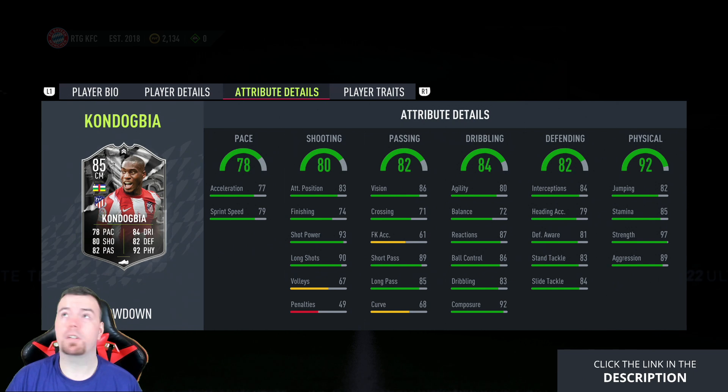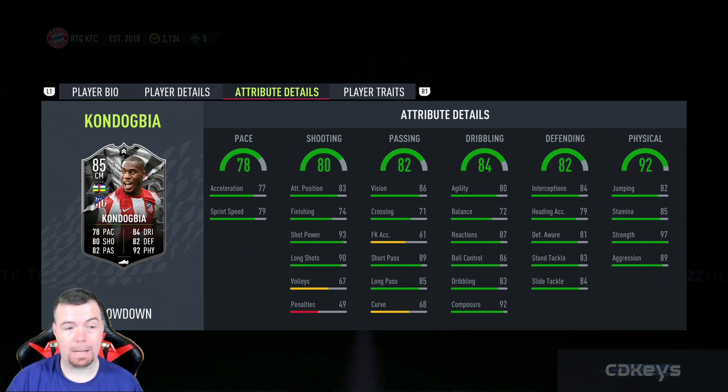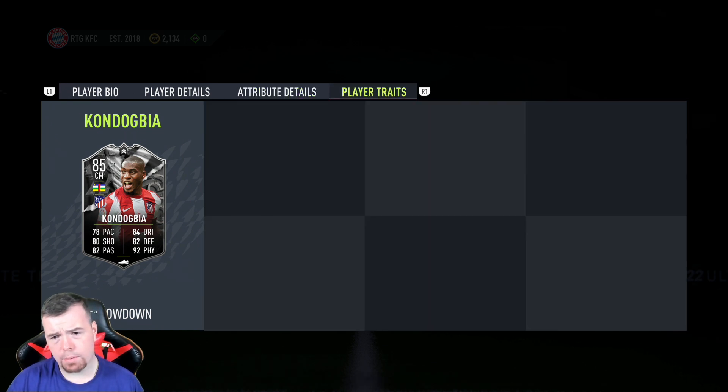The stats are pretty mad: 77 acceleration, 79 sprint speed, 83 attacking position, 74 finishing, 93 shot power, 90 long shots, 67 volleys. Then 86 vision, 89 short passing, 85 long passing. Dribbling: 80 agility, 72 balance, 87 reactions, 86 ball control, 83 dribbling, 92 composure. Defending: 84 interceptions, 79 heading accuracy, 81 defensive awareness, 83 standing tackle, 84 sliding tackle.